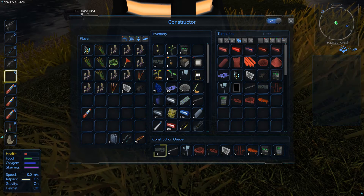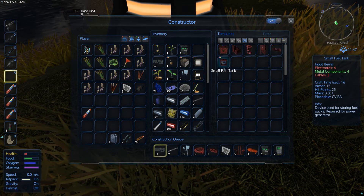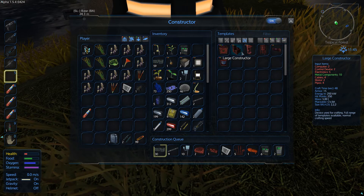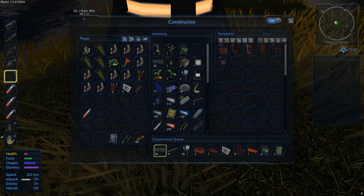One small generator. And then after the small generator we're going to need to make a small tank - thankfully it's completely a lot smaller. And then a constructor - not so easy, but it won't be so bad once we get into there.